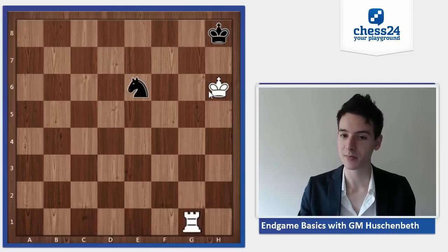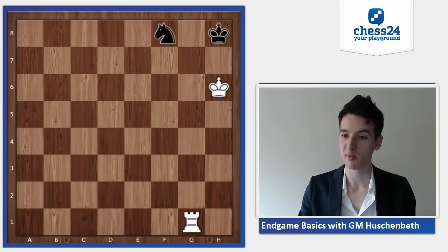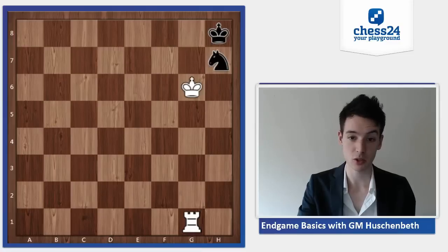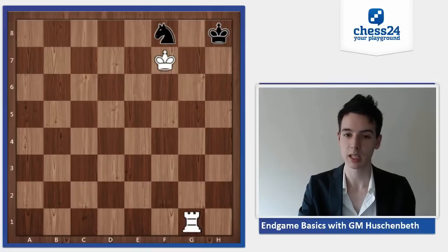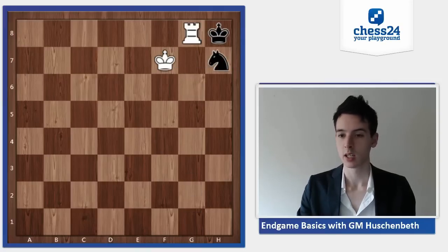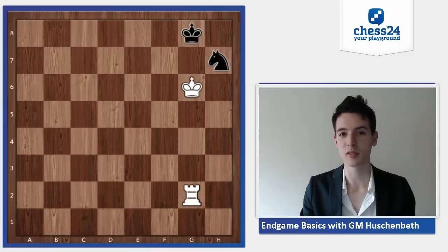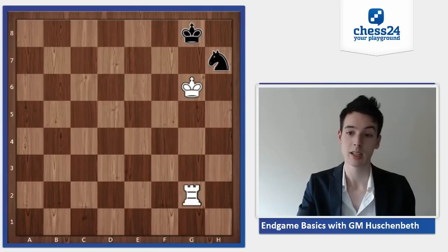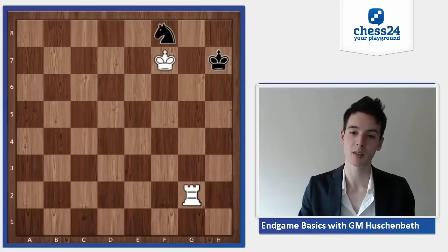If knight e6 then king g6, and king g8, king f6 check, and the knight is lost. Similarly with knight h7, king g6, now knight f8, king f7, and knight h7, and mate. And if king g8, just a waiting move from white — rook g2, knight f8 check, king f6 check — we have the same thing again, king f7, and it's all over.